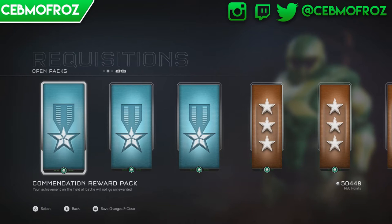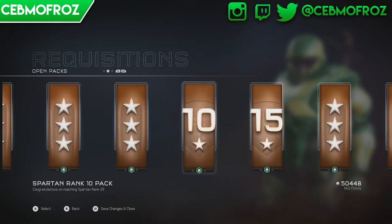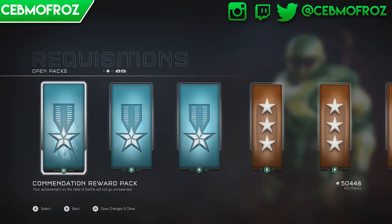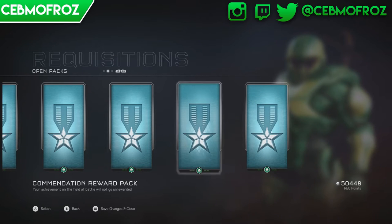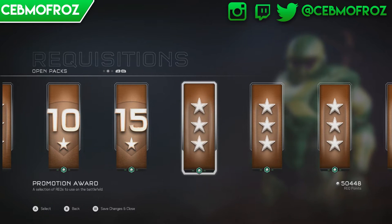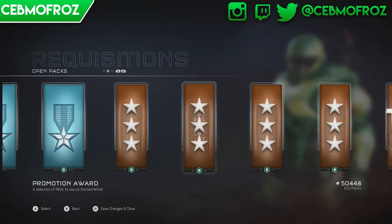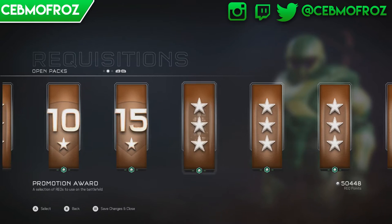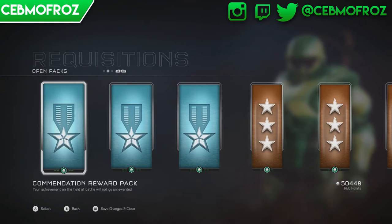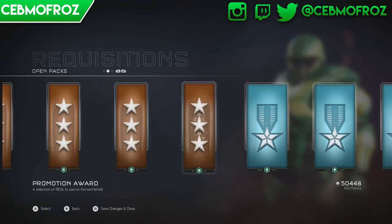What is going on guys, we're going to be doing a little bit of a different video today - a Halo 5 pack opening. I've never done a supply drop opening or any type of opening video; I mostly just do commentary. The blue ones are silver rank, the bronze-colored ones are bronze rank, and I also have enough points to buy five gold packs. These were all earned from leveling up or getting accommodations.